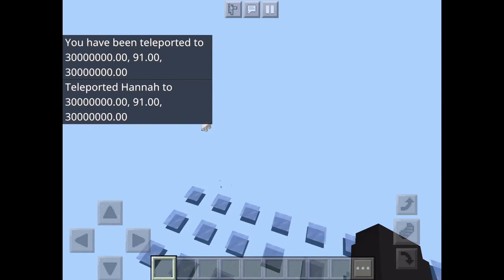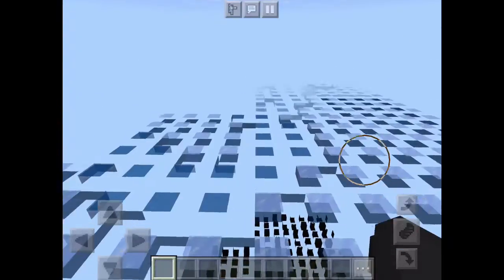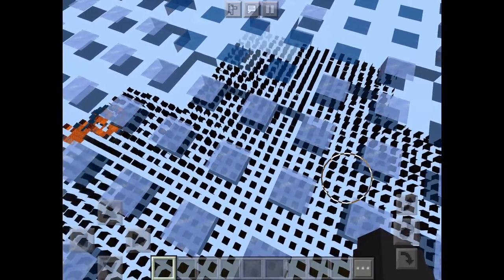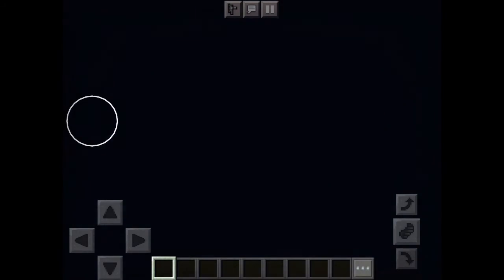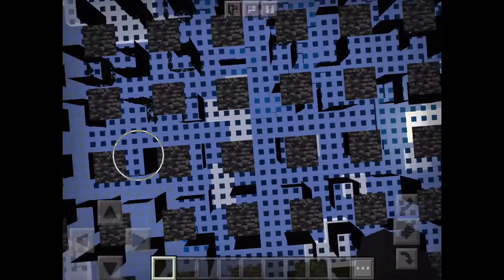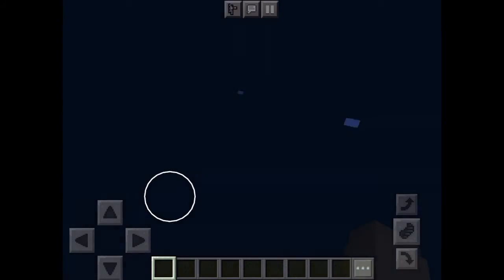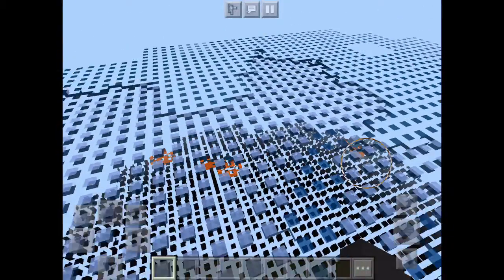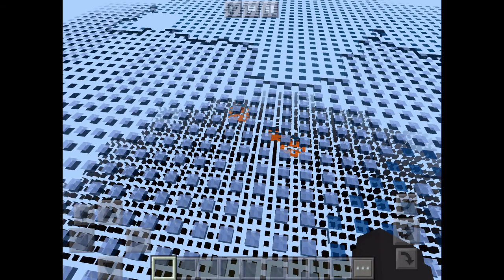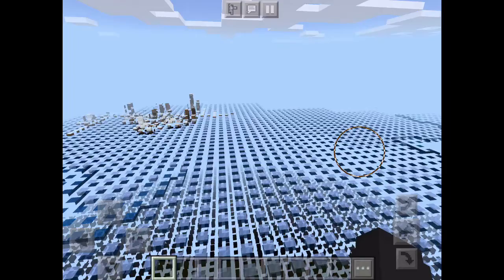Now this is the interesting part. Look at this — this is what I think is a new Far Lands, fully loaded. I can just go through blocks here. I just went straight through bedrock, and I'm not even in spectator mode — I can't go into spectator mode. Please tell me if this has already been discovered. I think this is where I will end the video. Bye.